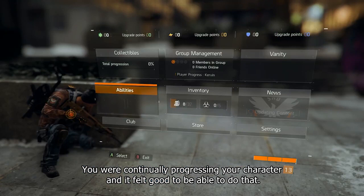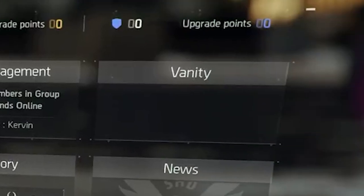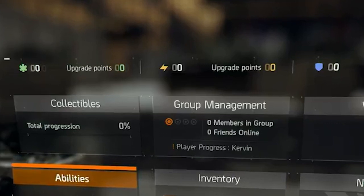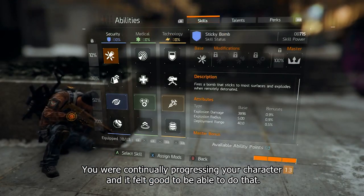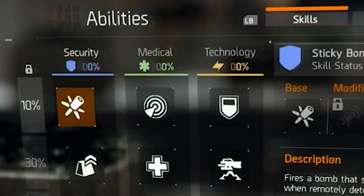Jumping to the next scene, this appears to be the pre-menu to the abilities screen. In the top left hand corner you have collectibles, group management for forming parties, vanity for cosmetic customization gear separate from your inventory gear, then abilities, inventory, news, club store, and settings. At the very top of the screen are the medical, tech, and security icons to track your progress. On the ability screen itself — which I've covered in a previous video — you equip skills on LB, RB, and there's an LB and RB combined option we don't know yet. The percentages at the top probably tie to the number of missions completed in each category.